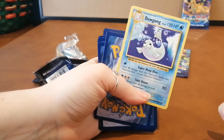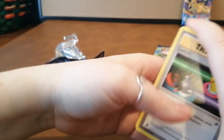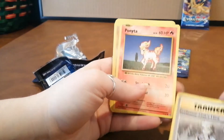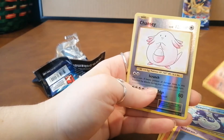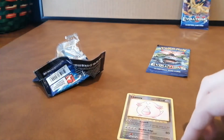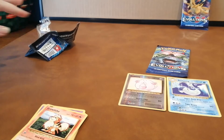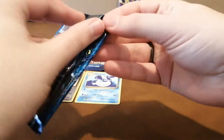Oh wait, no energies — sorry, I thought that was an energy. So that was the big pull, maybe. Maybe we'll get a good reverse. They're called reverse holos, right? Trainer card, Metapod, Ponyta, Sandshrew, Vulpix, Nidoran, Braviary, and ooh — Chansey! That's pretty cool. The end card Chansey — the one that would have been a foil — is a sought-after card in the original set, so I'd assume it's also sought-after in Evolutions.